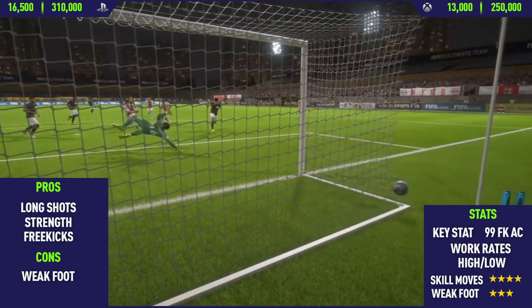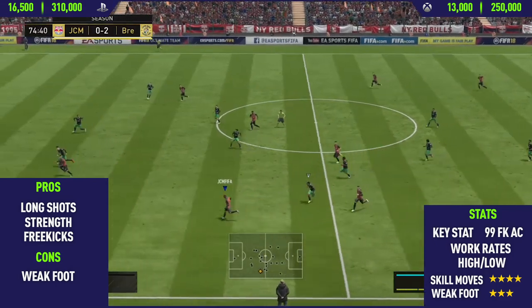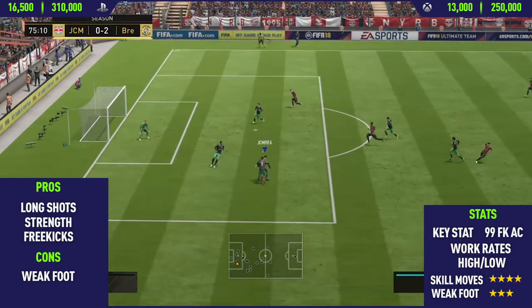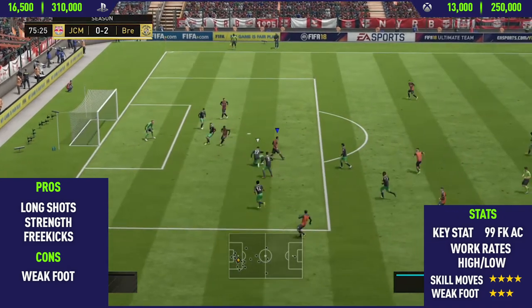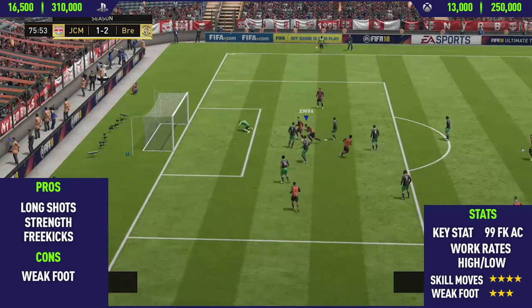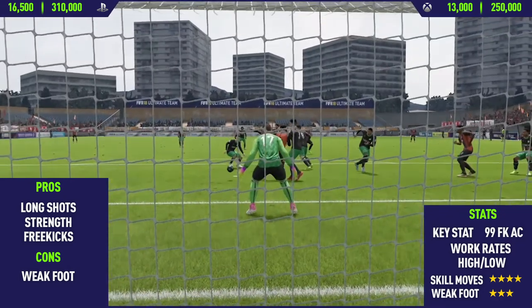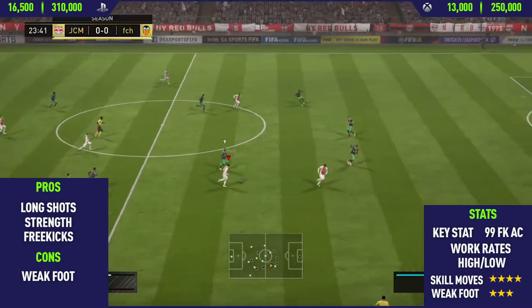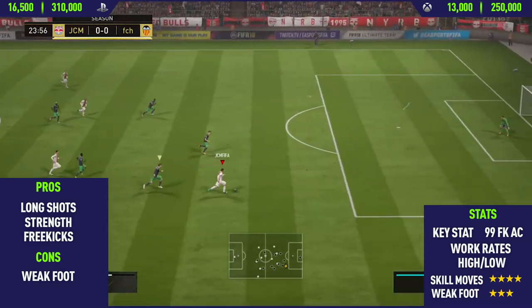The next pro I could find with this card, and it's actually a bit of a surprise to me, was how strong this guy actually is. He has a really strong and bulky physique, and you can definitely feel that when dribbling with him — out-strengthening defenders, he does it really easily, and I wasn't really expecting that from Depay. The final pro I could find with Memphis Depay was his free kicks. I scored a really good free kick in this episode, as you'll see later on in the video.